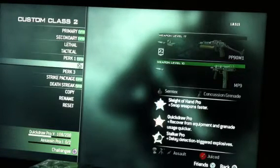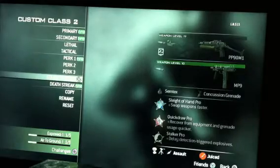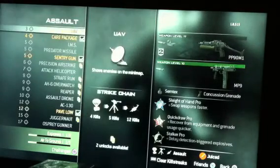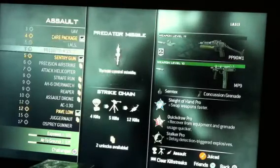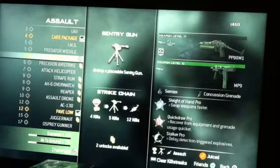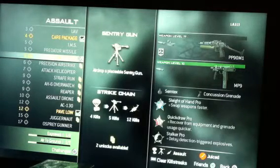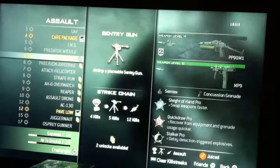I've got Semtex, Sleight of Hand Pro, Quickdraw, and Stalker for perks. My killstreaks — I didn't really go too big on this one, I just picked random ones. But I do have Care Package, Sentry, and Pavlov.